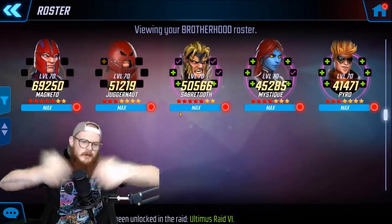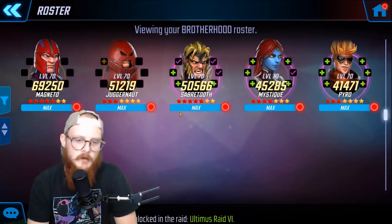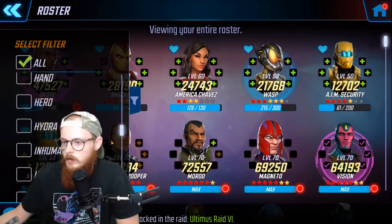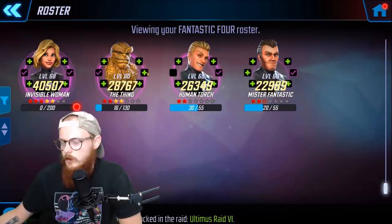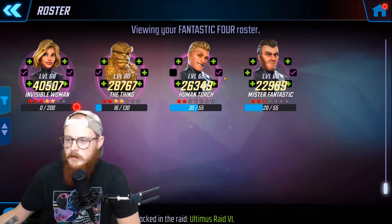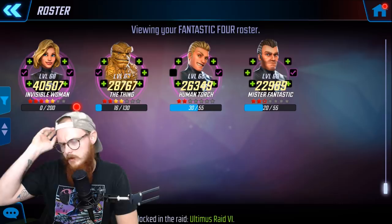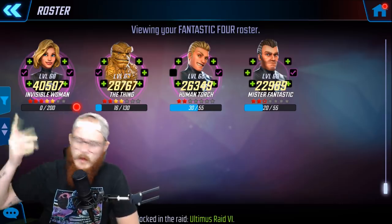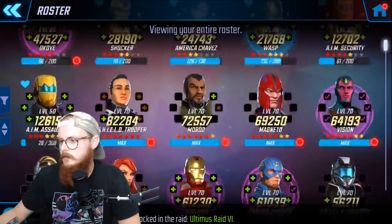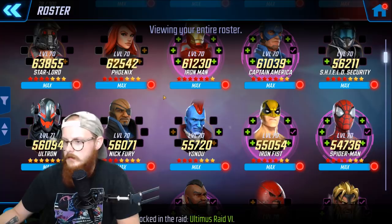Essentially, look at your team and don't just dive in assuming the leader is the right pick — maybe Juggernaut makes more sense than Magneto. With Fantastic Four, if these were all at level 70 with T4 abilities, you probably want to take The Thing up, because if you boost any of the others to have more health it could mess up the entire team — Invisible Woman would shield them instead of him.